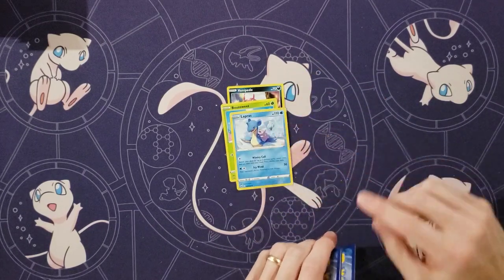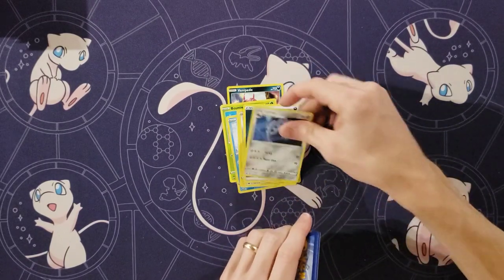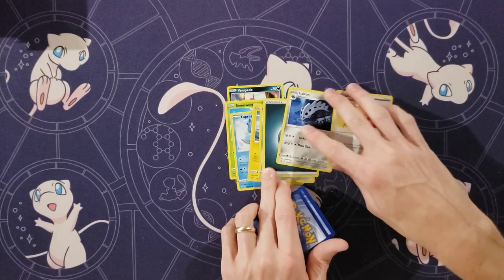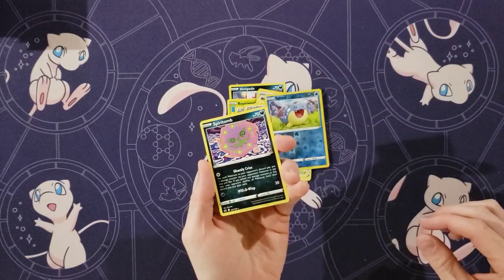Lapras with Melanie in the background there. Blitzel — that's a cool art, him just kind of standing there on the iceberg. Aeron Common. Leron. Energy. That's not... Old Cemetery, spiel, and a Spiritomb.